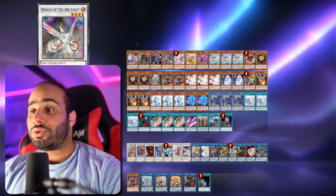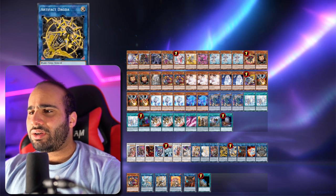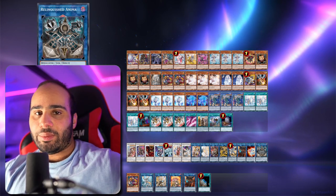For the Link Monsters: Axis Coat, Selene, Dark, Dagda, Needle Fiber, Cherubini, El Mirage, and either Relinquish Tar Anima or Link Creebo — I don't think it matters that much.